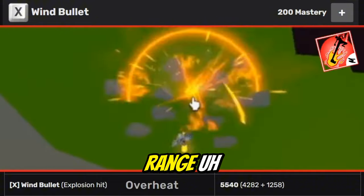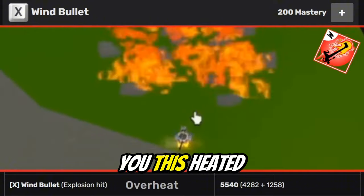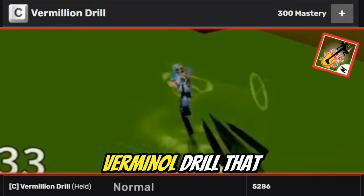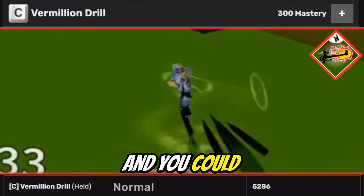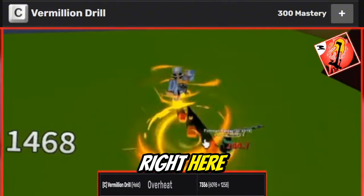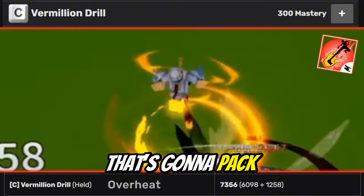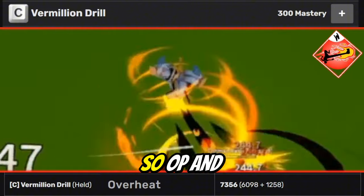And Verminol Drill is really close range, but I'll be showing you that really quickly after I show you this heated version, which is pretty good. This is Verminol Drill — it hits so quick and you could deal massive damage with this. With overheat, oh my god, it's op. Take a look at the damage right here — 7,000. That's gonna pack a punch with that much damage.